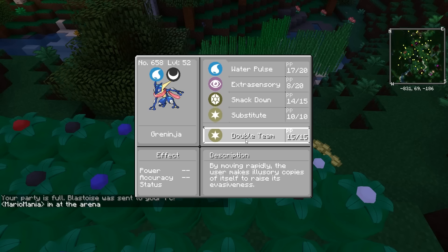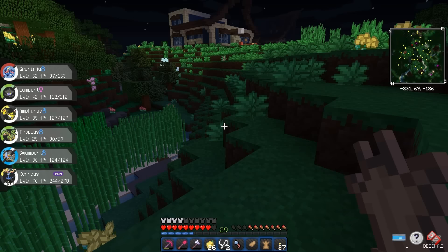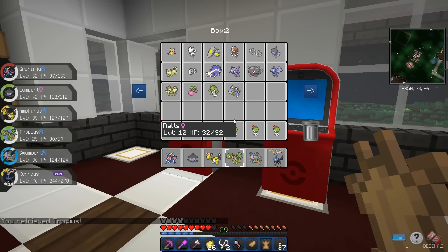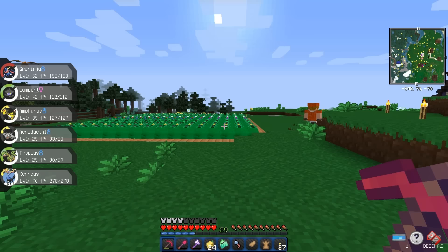Is it gonna work? It's gonna be a hard catch maybe. Oh, we got him first try! We leveled up — Double Team: by moving rapidly, the user makes illusionary copies of itself to raise its evasiveness. I'm not gonna learn that. We can learn it again later with a move relearner. So we got three starter Pokémon now — Greninja, Blastoise, and Swampert — all Water types. That's kind of unlucky, but it's cool.